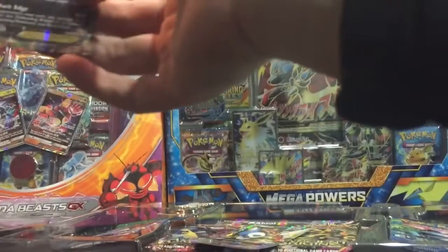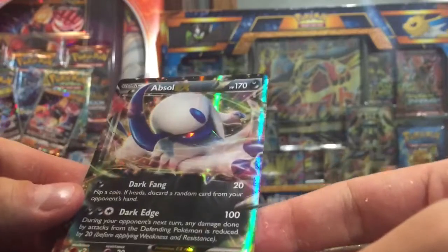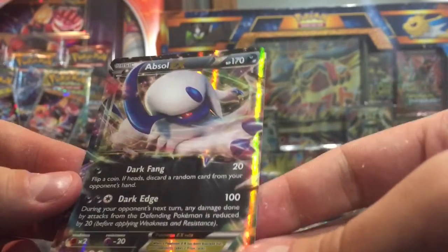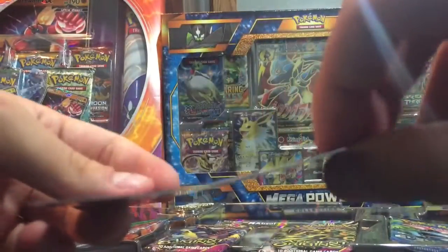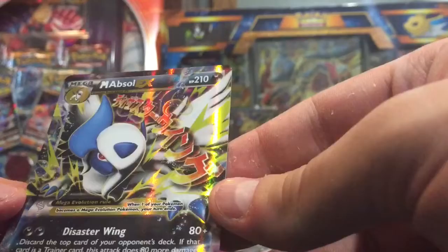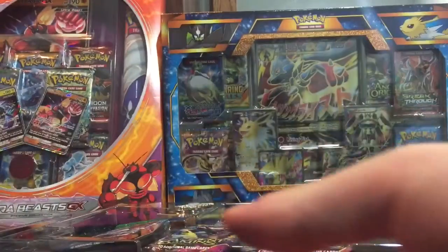So one of the cards is right here — this is the little Absol EX. It's not full art but it is still a decent promo, XY62. And this one right here, the Mega Absol EX — unfortunately a little bit bent, but XY63, a nice Mega Absol. Unfortunately not full art, but you know, life's rough I guess.